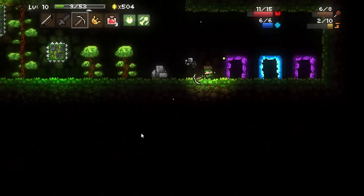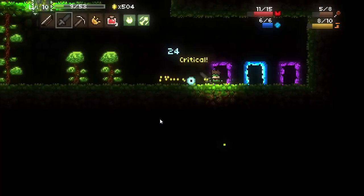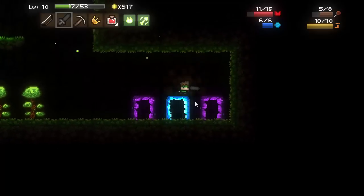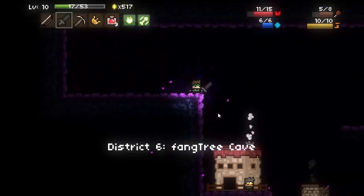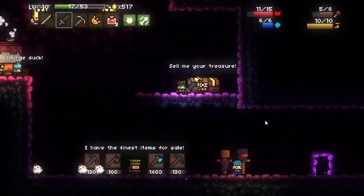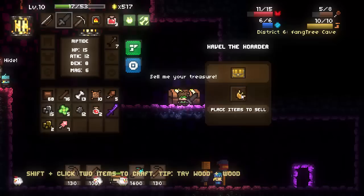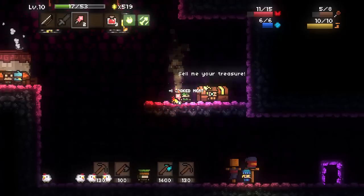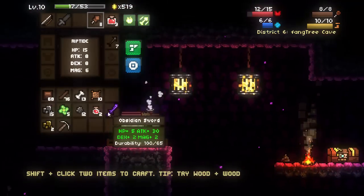We do not have a forest biome as an option at this crossroads. We have the ice biome or the cave biome. The cave biome is home to spiders, bats, and brood mothers and nasty things. Let's go ahead and go to the cave. The cave is actually one of the better biomes to go to because they do have these bosses called the brood mothers. If you are playing a ranged character, it is very nice to take them out because they give a lot of HP potions and EXP. If you're a melee character, I wouldn't recommend it unless you have a pretty powerful sword like the obsidian sword.